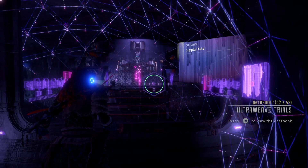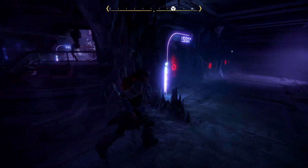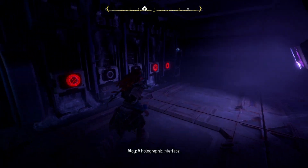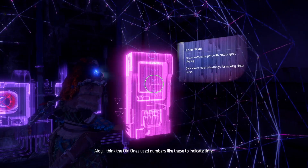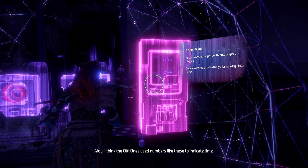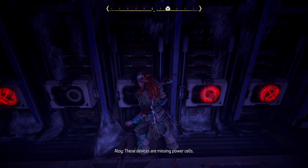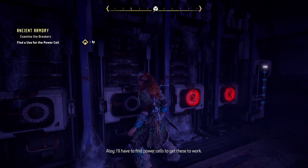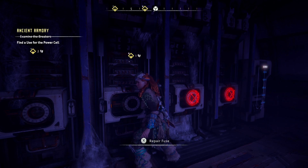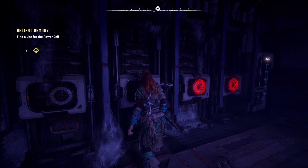I don't want to put this on now. These are the power cells — I believe the old ones used numbers like this to indicate time. Examine breakers: these devices are missing power cells, I'll have to find power cells to get them to work. Like five of them! Repair the fuse — stick that in there.